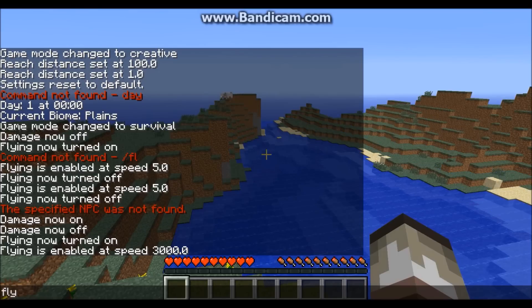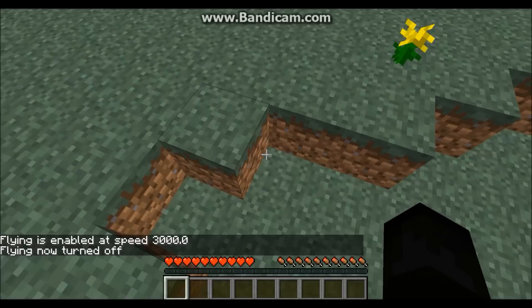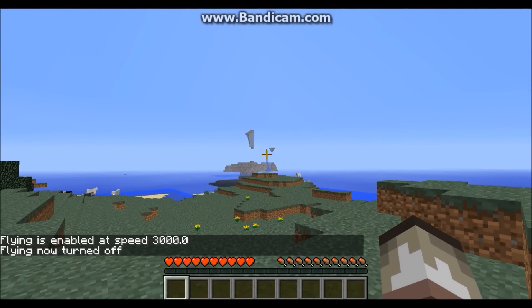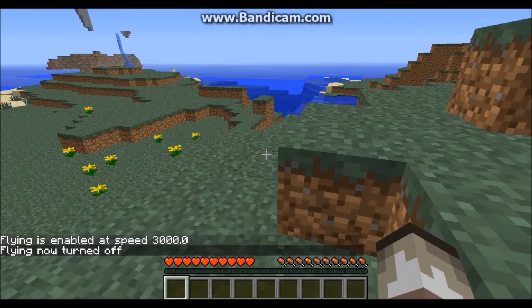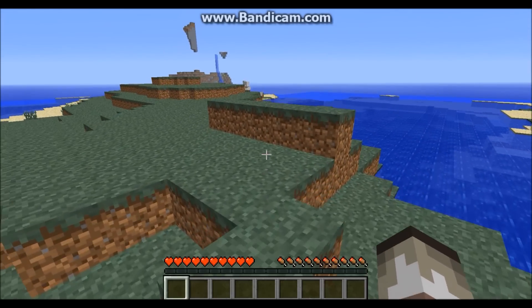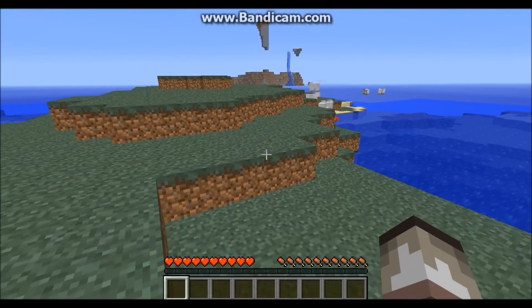So these guys are scarier than creepers, if you ask me. I think you should go and get this mod — you'll have the scariest game of Minecraft of your life. This is Ctrl-Shift-Create, signing out with the Weeping Angels mod for Minecraft 1.2.5. I think you should go and get this — if you give me a lot of likes, I'll go and tell you how to get this.